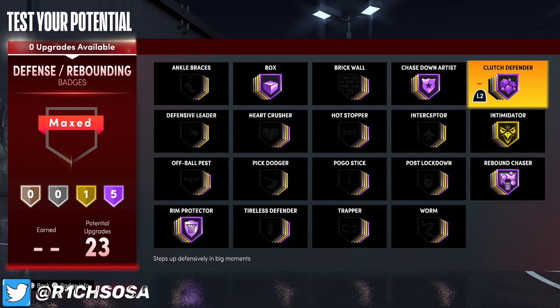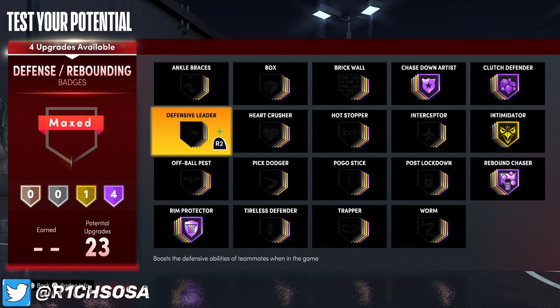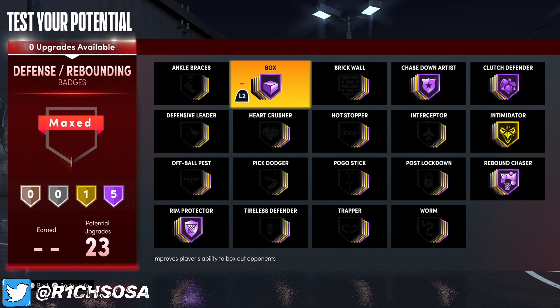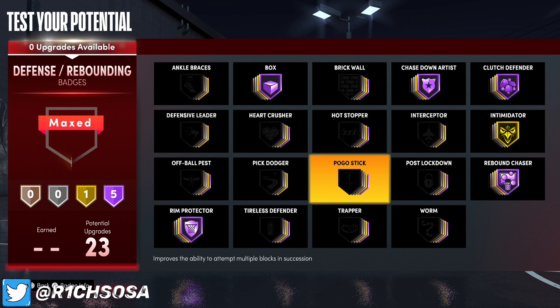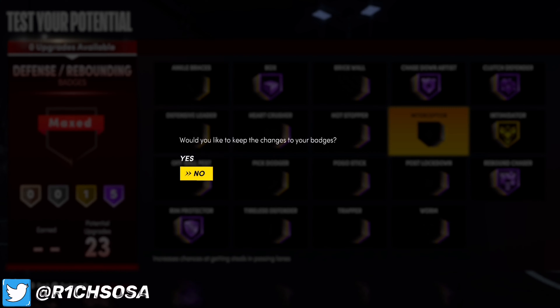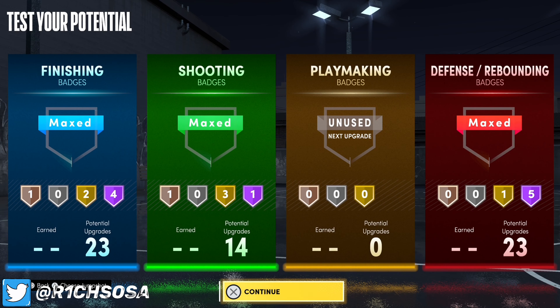I'm also throwing on Rim Protector on Hall of Fame, Chase Down Artist, and Rebound Chaser. I truly believe Pogo Stick, Tireless Defender, and Rebound Chaser are really going to go hand in hand with each other. One of my favorite badges this year for defense is going to be Clutch Defender — I feel like it's like the Clutch Shooter badge but even better.